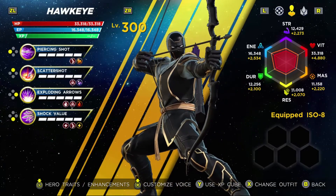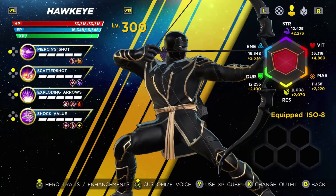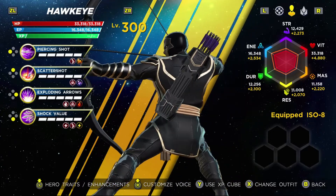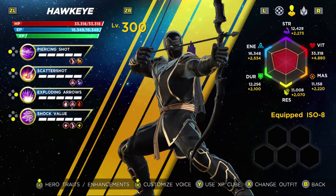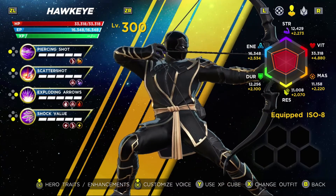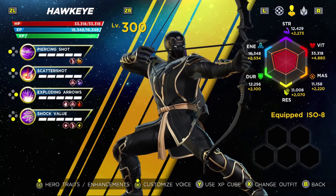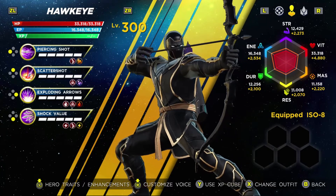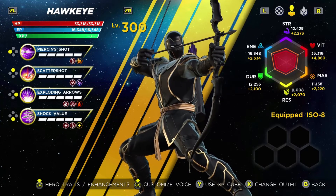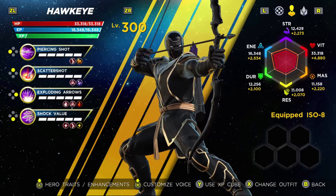For Hawkeye, I love the Ronin outfit — it's sleek and it does very, very well for him. I don't really care for the white with purple accents version of this outfit because it doesn't really work as well as what Hawkeye was intending when he assumed the mantle of Ronin. So this is by far the best option, in my opinion, for outfits for Hawkeye.